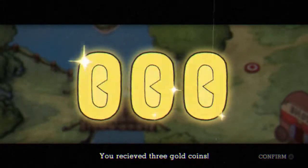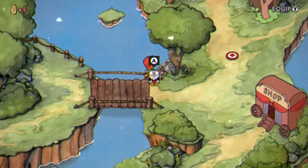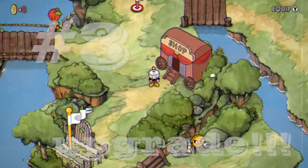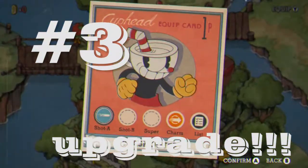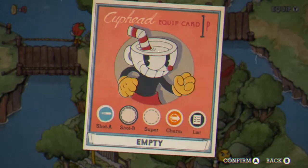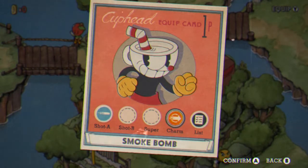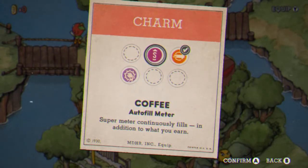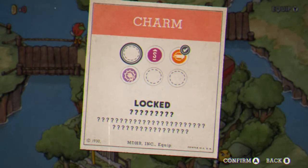And what are the coins for? Upgrades of course. Which is next on the list. I messed up early on — in the beginning of the game I ended up buying all charms, which I could only equip one at a time. So I had to go through the first isle with nothing but my main default weapon, the P-Shooter.